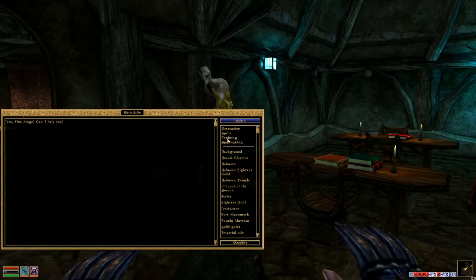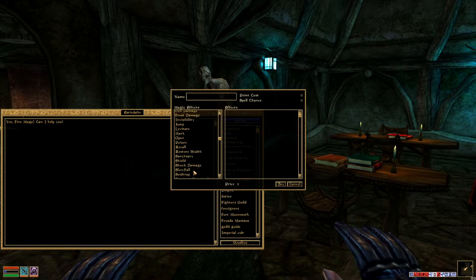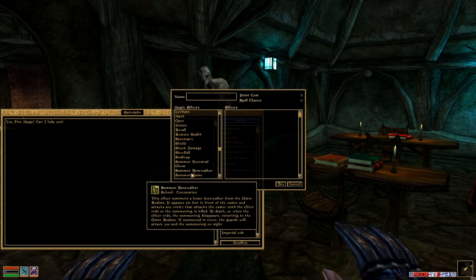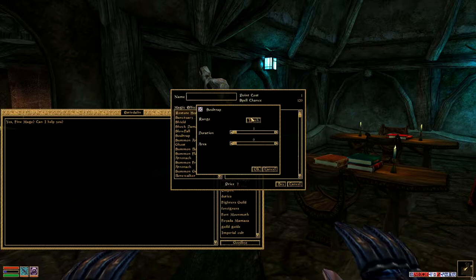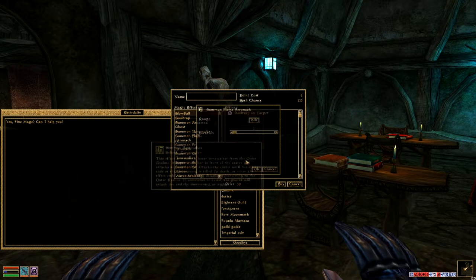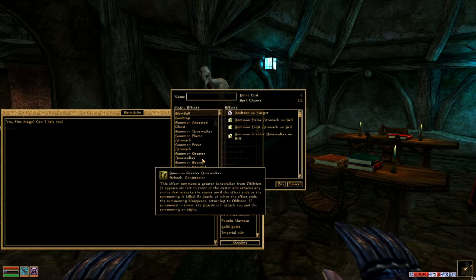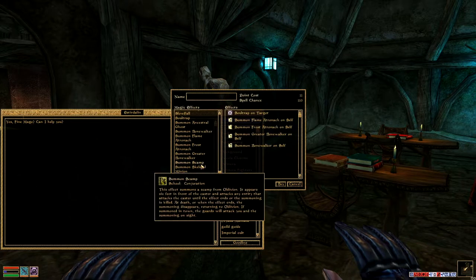Last but not least, we're going to do what I think is the funnest one here. Where's my Soul Trap? So we'll do a Soul Trap on target, one second. And then what we're going to do — Flame Atronach on self, Frost Atronach on self. Do a Greater Bonewalker, because why not? Let's do a Lesser Bonewalker too.